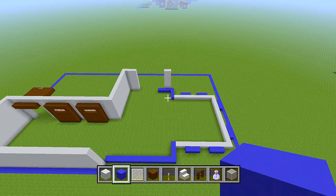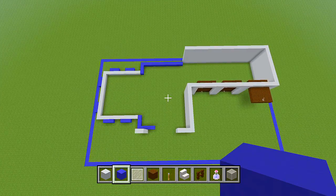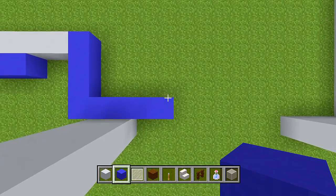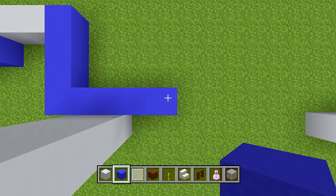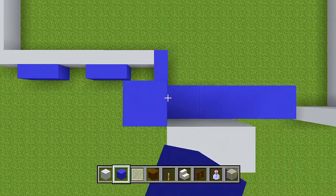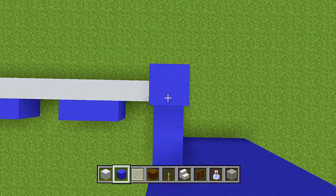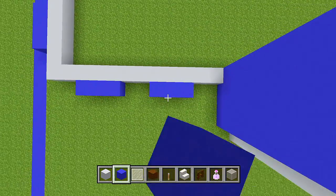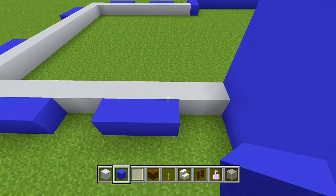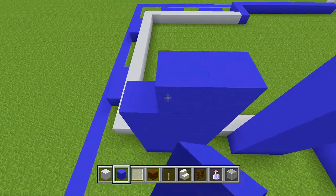Now let's actually start bringing up these walls. At the front, starting where we placed the first blocks of blue concrete, add an extra 6 layers on top — at the same height as the white pillar. Behind that section, bring it up as well. For the other blue concrete pillars — those on the sides and back — only bring them up an extra 5 layers.